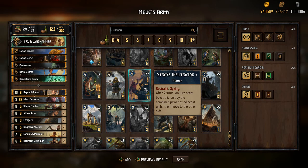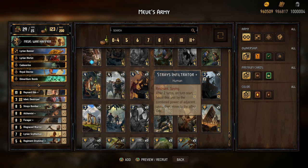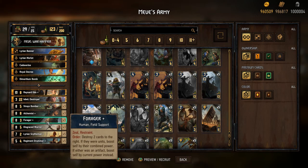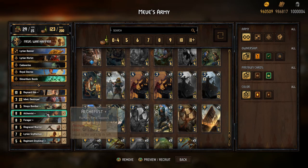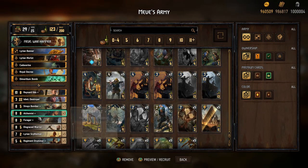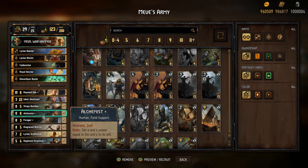The Stress Infiltrator — the upgraded version — will after two turns boost this enemy by the combined power of adjacent units. If you use this after two turns you can get a massive boost to this card, and when you play it next to a Forager you can use the Forager to destroy this card and boost Forager. Then you can use Alchemist to copy the value of Forager — which will be in the high 60s or whatever — to other cards.